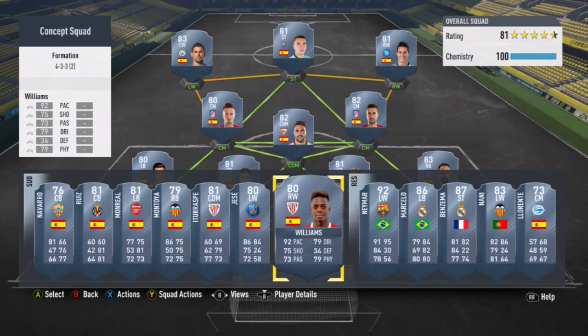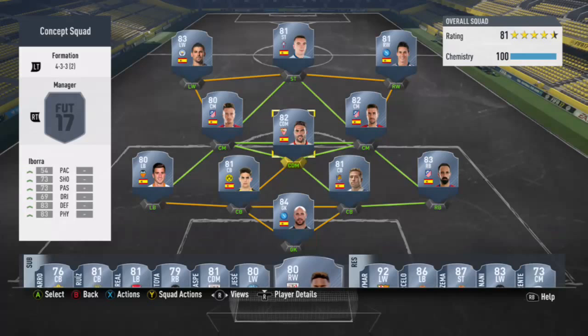This next guy is the one I was talking about that was too expensive — he's around 3,500 to 4,000 coins. He's got 92 pace, 79 dribbling, 75 shooting, 73 passing, 79 physical. The card looks really, really good, but just a little too expensive for a budget squad. If you want to use him you can go for it — it'll cost about double the price, but you can't go wrong.